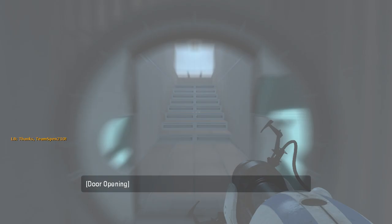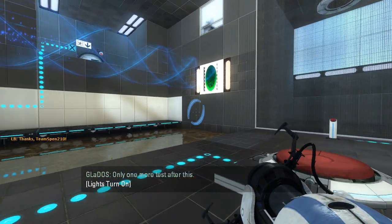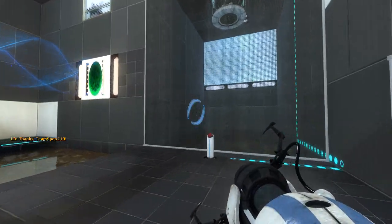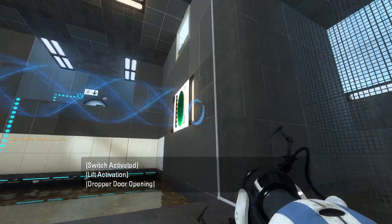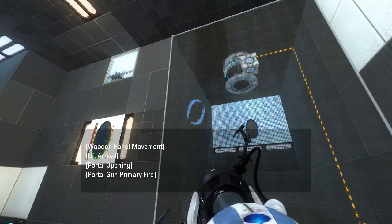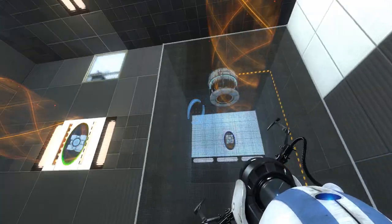Alright, let's get started in that case. Only one more test after this. I don't actually remember when that dialogue was used, if it was used. Okay then, let's get the cube out of there. It's a mono portal map, that's cool. There we go.